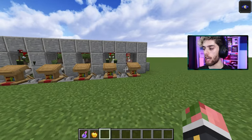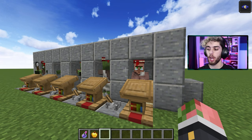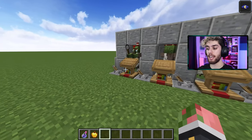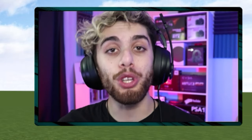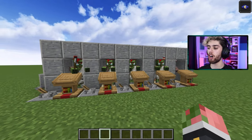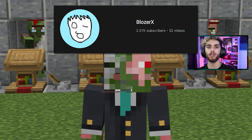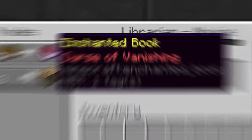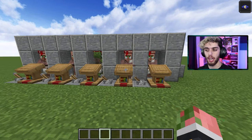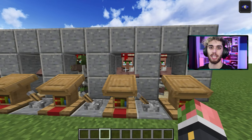This build is so OP. One of them just healed — for trades, look at that: one emerald and a book for Knockback I. Not the best book, but it works. You could expand this and make it really big, having one villager for every kind of book. I want to give credit where it's due — this design was originally made by BloserX on YouTube, so shout out to them. More villagers got healed: we got Curse of Vanishing and Channeling. Quick note: if you see a trade that's not one emerald, you have to cure him again — it means he needs more convincing. Mafia style.